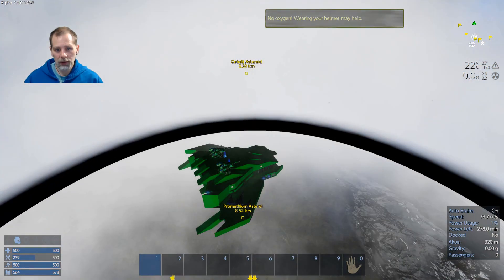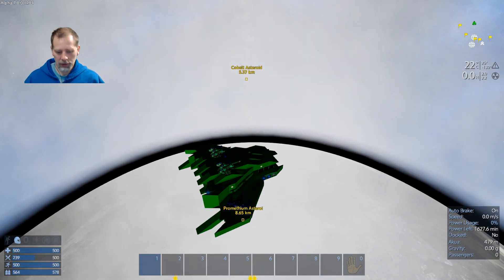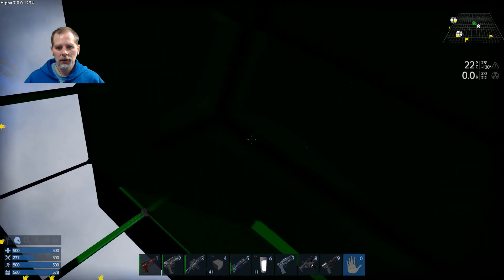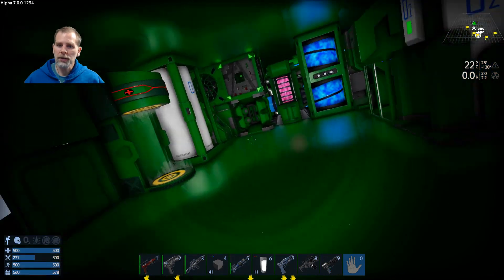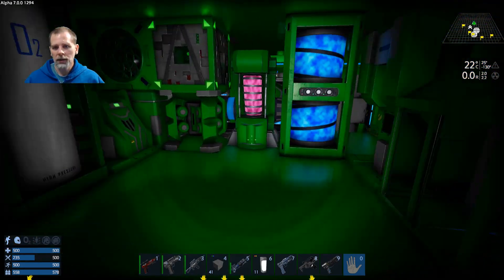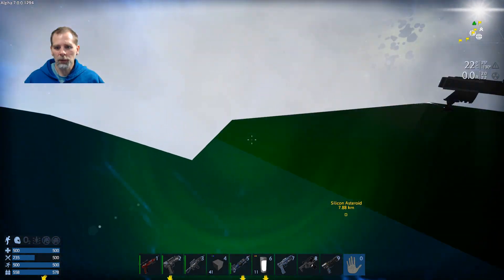Looks like I needed to fill something. I thought I sealed this thing up. Let me jump out, turn on the jetpack, and turn on the lights. I do have a ventilator — so where is it not sealed? I'm going to have to look and see. I might have dropped something on the bottom. Did I break something and not put it back? I'll bet those spotlight slopes are not sealed, and some of this stuff looks like it took damage already.